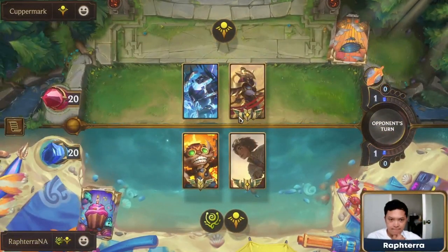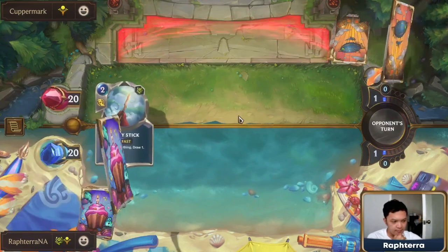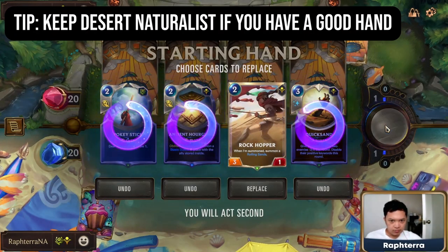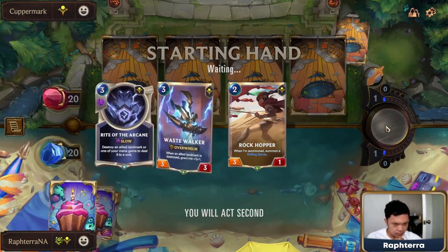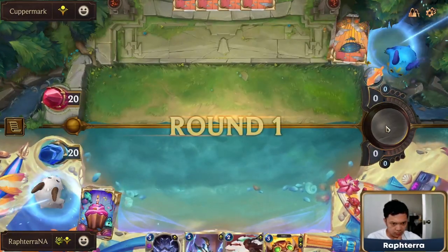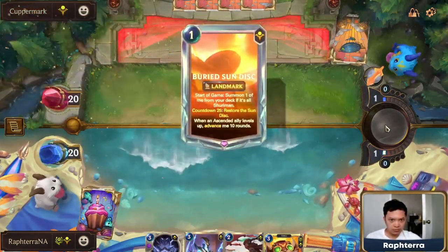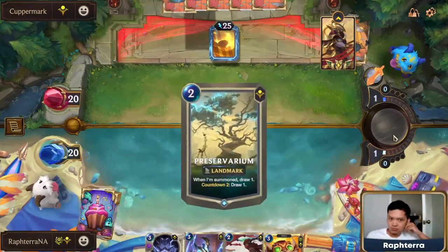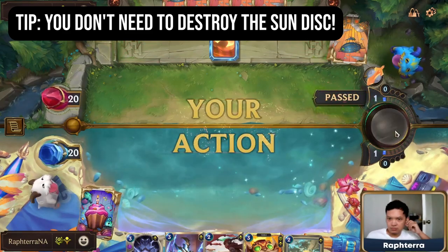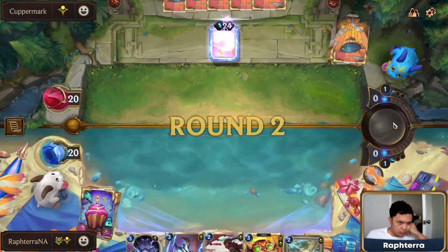For the Mulligan, you want to follow the general Mulligan tips. You can also keep Desert Naturalist if you already have a good hand. In this game, I follow the general Mulligan and threw away everything except Rockhopper. The matchup against Monoshurima is very favored. A common misconception in this matchup is that you need to destroy the Sun Disc to win. In reality, you will just overwhelm them with your Tempo before they even flip the Sun Disc.